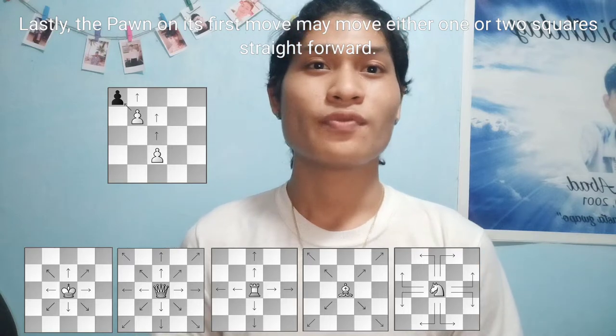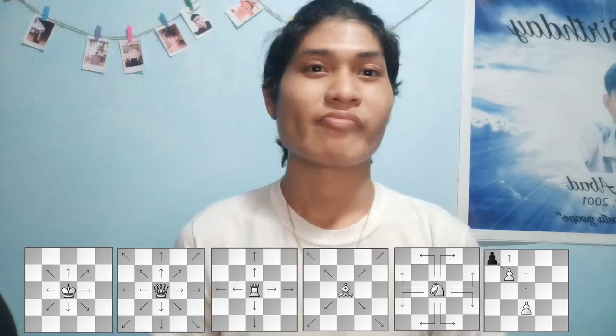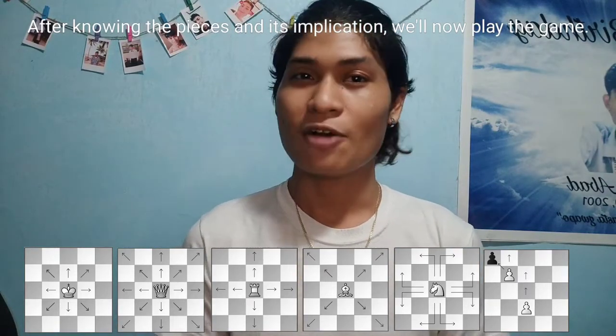The pawn in its first move may move either one or two squares straight forward. After knowing the pieces and their implications, we'll now play the game.